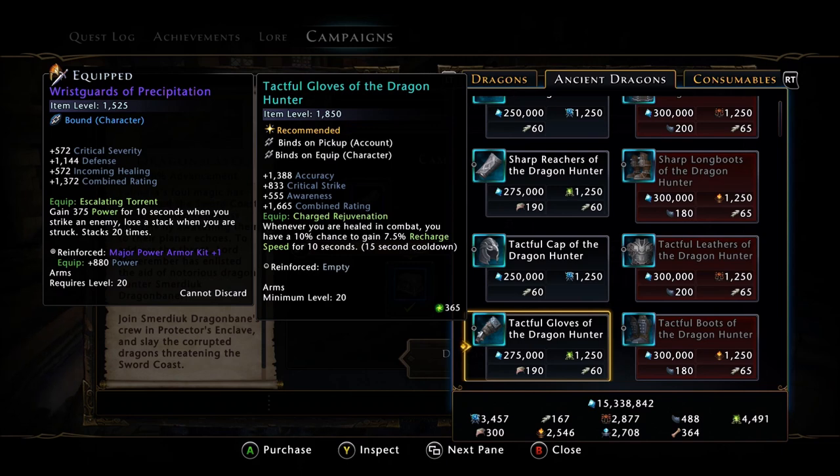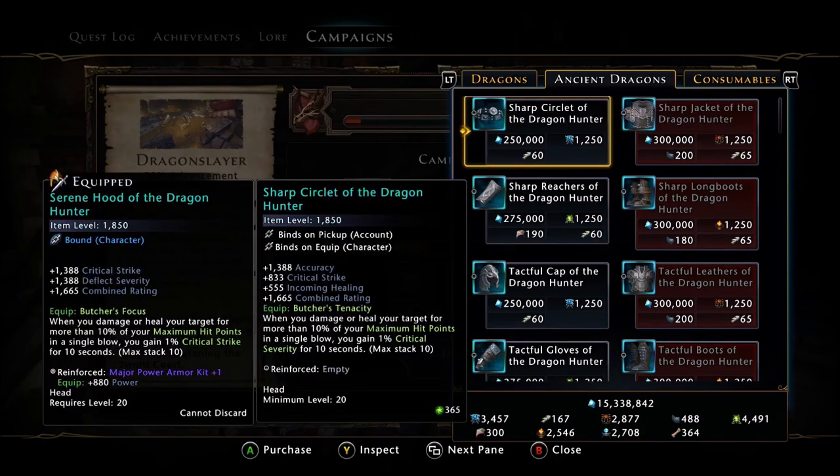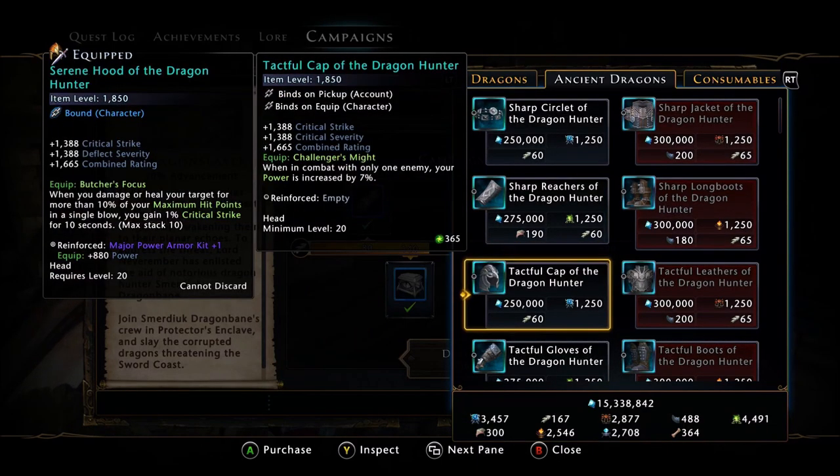All this stuff is account bound, but once you equip it to a character, it does become character bound, which does kind of suck — it should have remained account bound. So it is one-time-use gear. Once you buy it, it is account bound, so you can buy it on any character, transfer it to your main, and then it becomes character bound once you equip it.